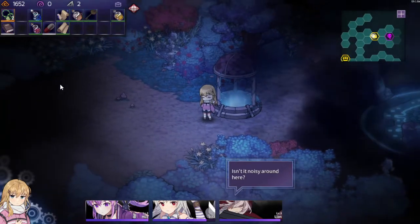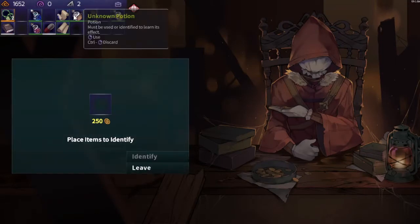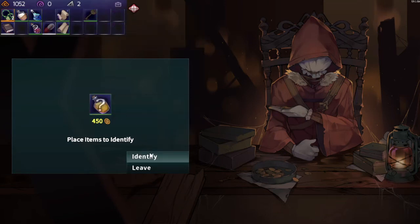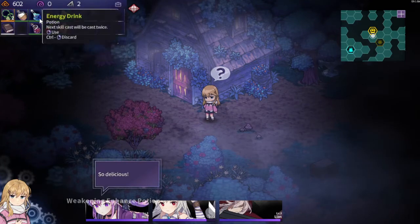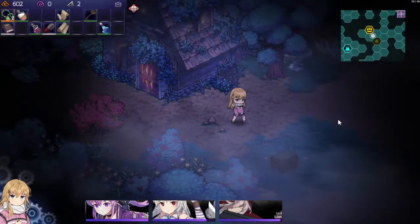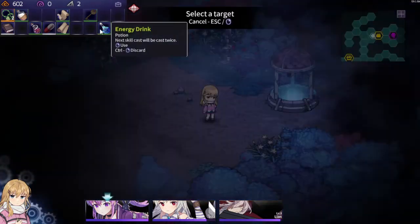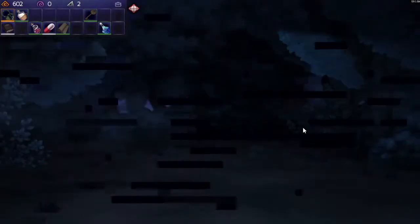That was a purification scroll — I hate it. We do not know what any of our potions do, so let's go to this and identify two or three of them. Deep off enhance. Energy drink. Weakening enhance — okay, Weakening Enhance definitely goes on to Huzz. With this we still don't know what it does. Next thing will be cast twice.